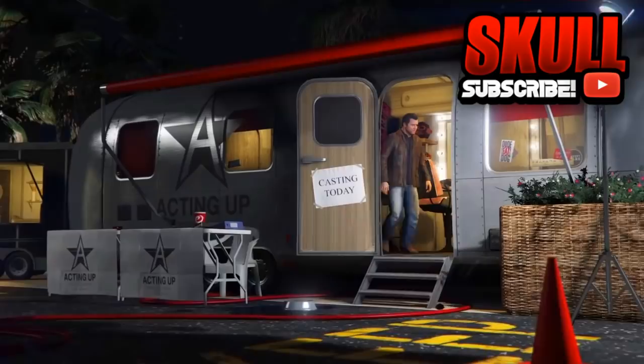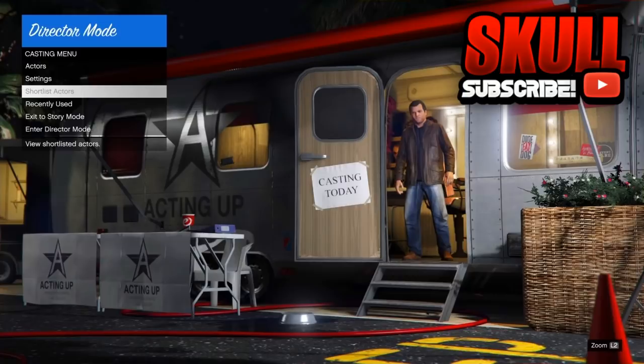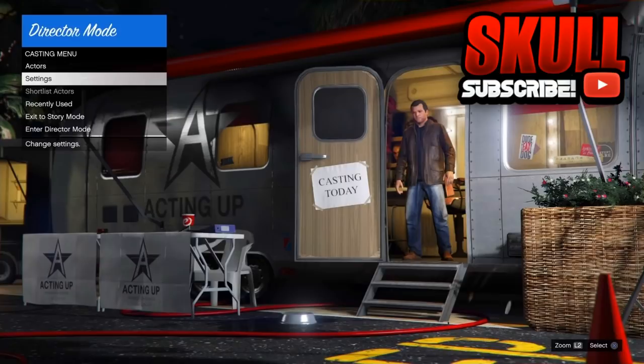Once you have entered director mode, all you have to do is shortlist your two characters. That is going to be your GTA 5 Online character and any of your birds — except the chicken or the hen. Do not shortlist those because that will mess up the glitch. There will be a link in the description below for a video on how to find the birds by the peyote plants.